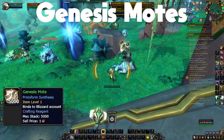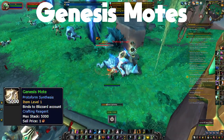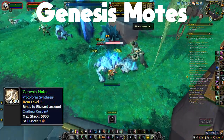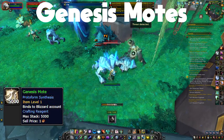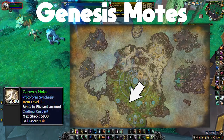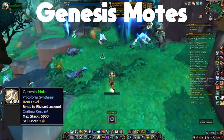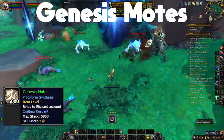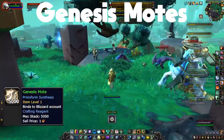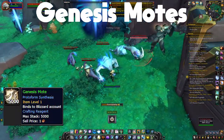For genesis motes — and we've talked about this a couple times on this channel — the best place to go is Genesis Fields. You go to the southwest part of Zereth Mortis and kill devourers that pop out of the portals. Just kill them as fast as possible; they have an infinite spawn rate, respawning about one to two seconds after being killed. They have a chance to drop one or two genesis motes — simple as that.